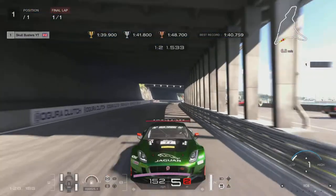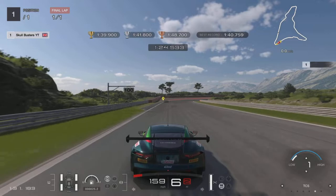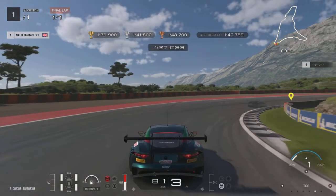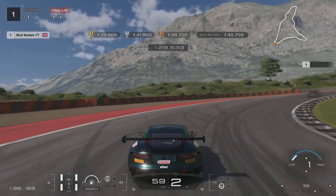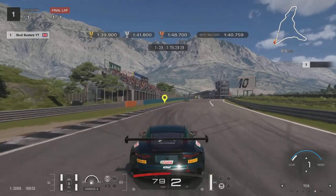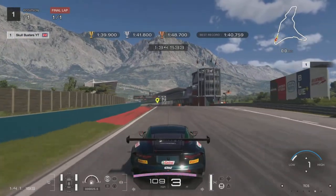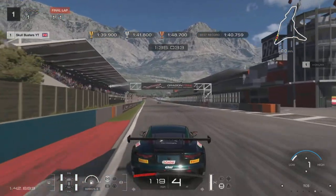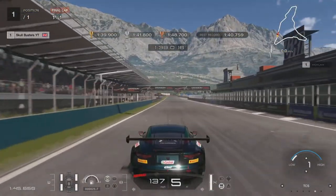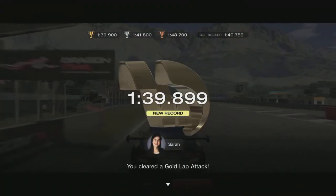Then it's just this final corner and you don't want to fail it now. I'm just checking my ghost to see how far away I was. Looking for the curb, brake into the corner, off the brake, let it roll round, back on the accelerator, straighten the car up as much as you can so you're getting all that traction and not stepping the back end out. Then it's just following the racing line over to the start-finish. Hopefully this video helps — if it did, don't forget to like and subscribe. Thanks for watching and I'll see you next time.